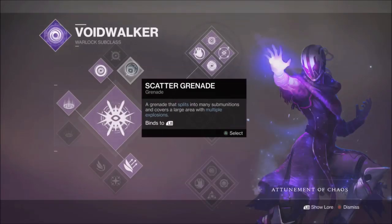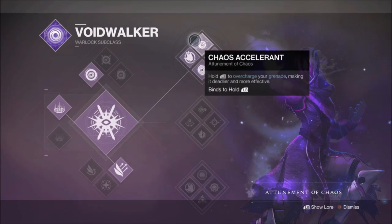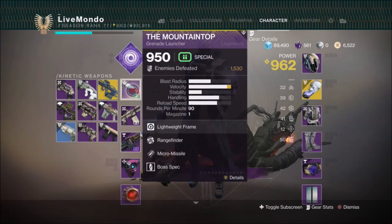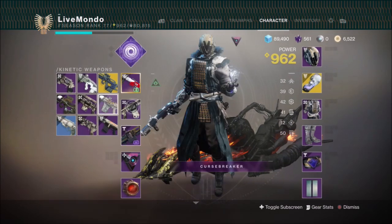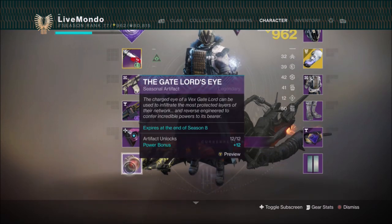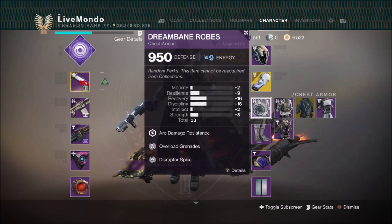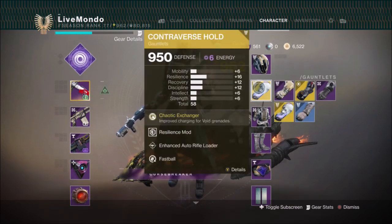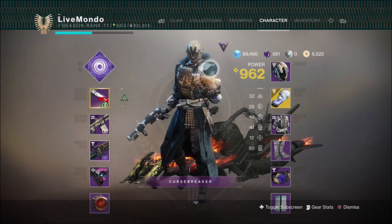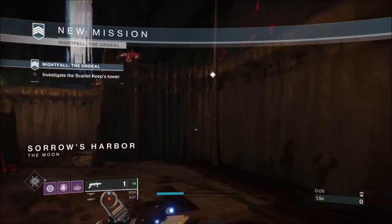Hi guys, welcome to the video. This is my solo run of this week's Nightfall Ordeal on Legend difficulty, which is 950, and it's on the Scarlet Keep - one of the new strikes that came out with Shadow Keep. I'm showing my weapons and loadout on screen. I'm using the Mountaintop - I keep salt to a minimum, I don't use it in Crucible - because I don't have an unstoppable weapon equipped. I'm using an auto rifle with anti-barrier rounds; it's arc and solar so we're covering both of those. I've got a couple of mods from the artifact, and on my bond I've got Hive Repurposing, so when I take one of the shields down including anti-barrier shields I'll get my grenade back.